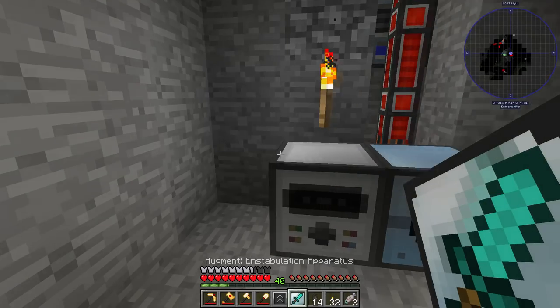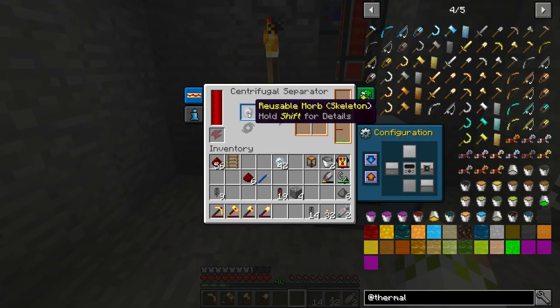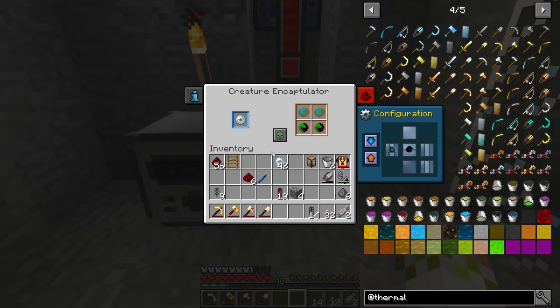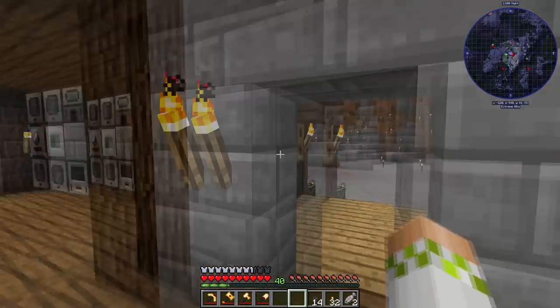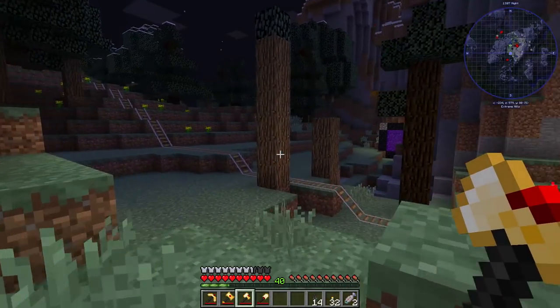We're going to take the augment and the upgrade kit and slap it on the separator. Now I believe this should start getting them — yeah, so now it has the ability to actually process the mobs. Not the fastest thing ever, but you can see that it is going to process them. We're going to get some Essence of Knowledge, we get the drop, and then we have a reusable morb skeleton in there.